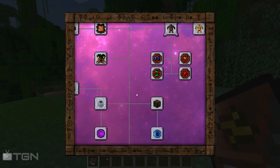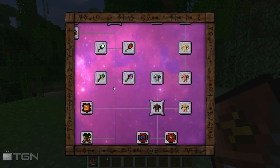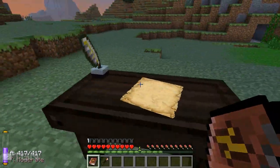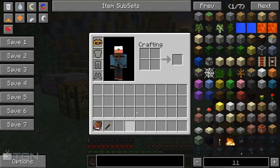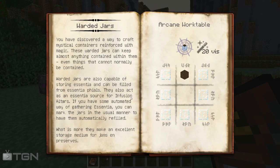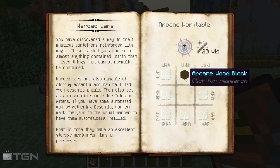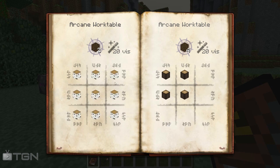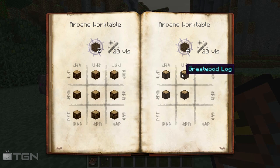And you do this by creating a few items. So once you've done enough research - I've got all the research here because I spent ages sat in front of my table figuring everything out - once you've got it all you can make a few bits and bobs. Now the first thing you're going to want to do is make a warded jar. To make a warded jar you need glass panes and arcane wood blocks. Arcane wood blocks are made a lot like arcane stone blocks except you make them with wood - either regular wood or four bits of great wood.